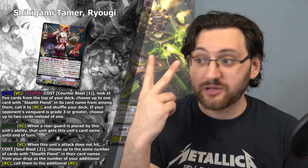Ryogi also has a third effect — on the vanguard circle, when this unit's attack does not hit, cost soul blast 2: choose up to the same number of cards with stealth unit card names from your drop as the number of additional rearguard circles, and call them to those additional rearguard circles. So this is a multi-attack engine built into the card itself, and it is very nicely tailored together with all the other cards we've seen so far.